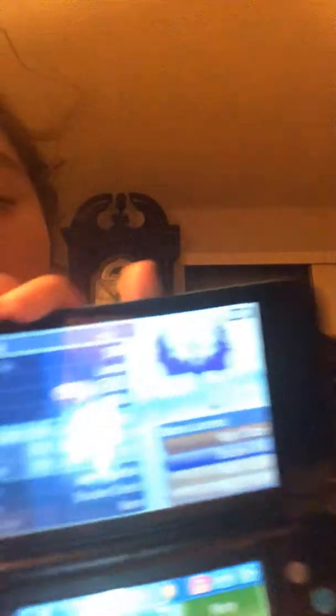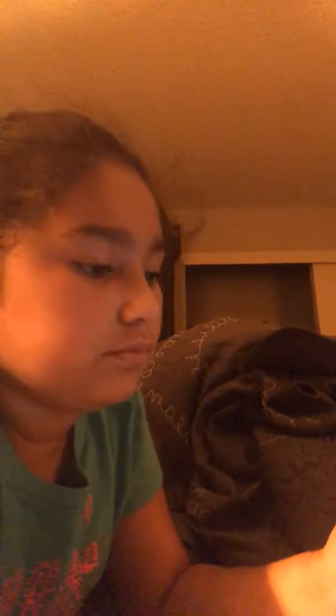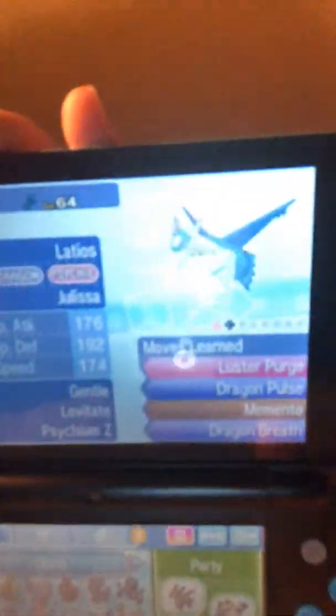I think I'll put Tapu Bulu in for trade, and I have Tapu Fini too, but I'll put that one in for trade too. This is Lunala. Buzzwole. Typhlosion. And of course, the Necrozma. Hoothoot. Articuno. I don't know how to say this one's name — Latios, or Latias, I don't know which one's name.